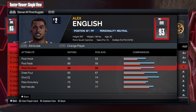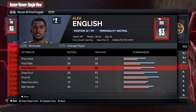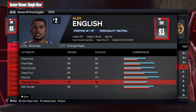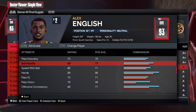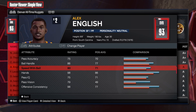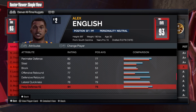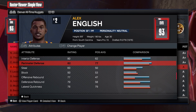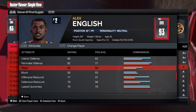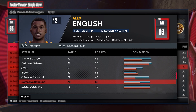Post control is at 88 — that is absolutely amazing. I would recommend if you want to go that high, just go to 85, you'll get the Silver Unpluckable badge, which is pretty cool. For the passing average: 75 ball handling, 86 speed with ball, 80 playmaking is definitely there. Now looking at defense: 80 interior defense, 82 perimeter, 60 on the steal — all you need is Interceptor, we're not worrying about block.